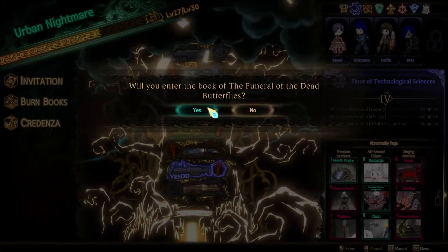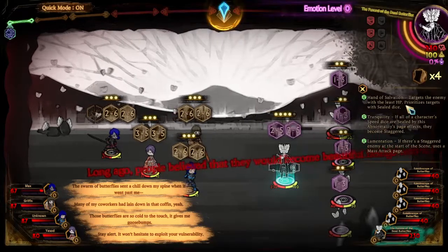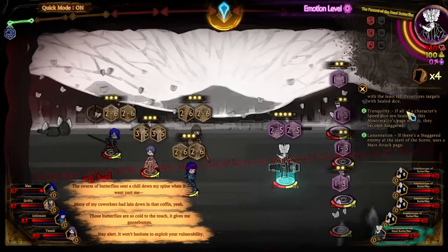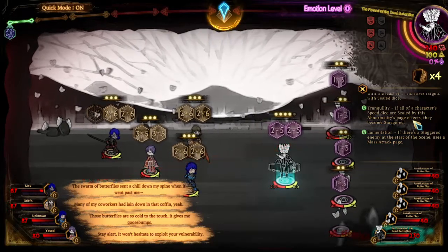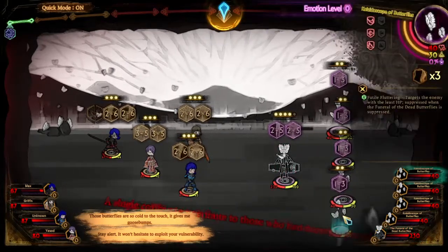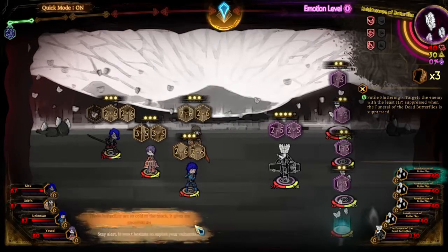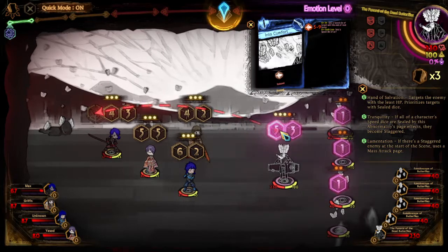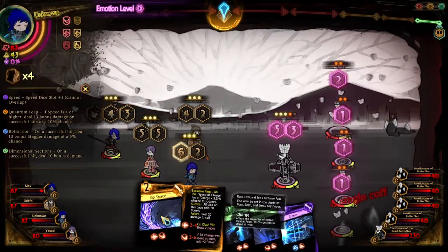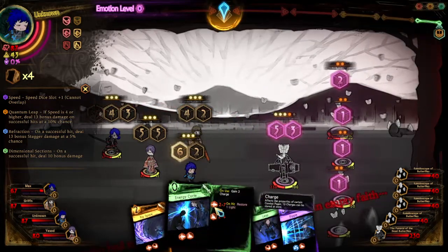Let's just jump right in. Alright, target the enemy — sealed dice base, full character speak does a seal by visit, the melody page expects they become staggered. Versus a staggered enemy at the start of the scene, uses a mass attack page. Target enemy with released HP suppressed — when Funeral of a Dead Butterfly is suppressed... not sure what that means, but let's start. This is a five to nine range and we don't really have great ways to make this happen.